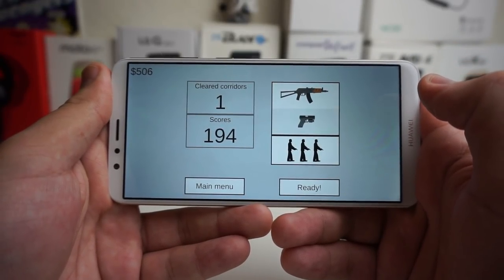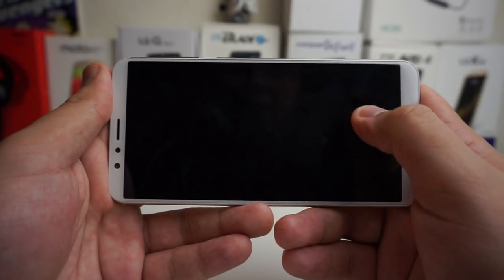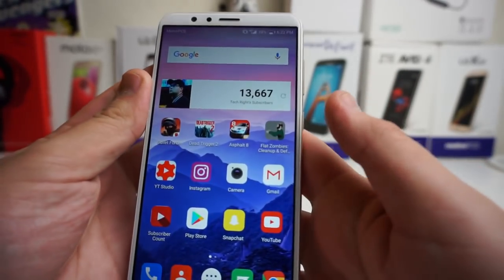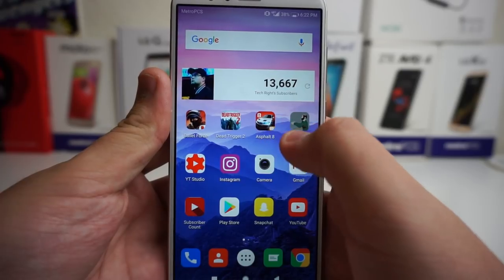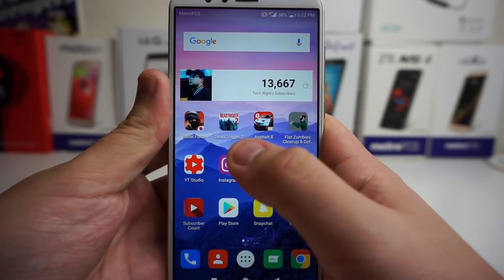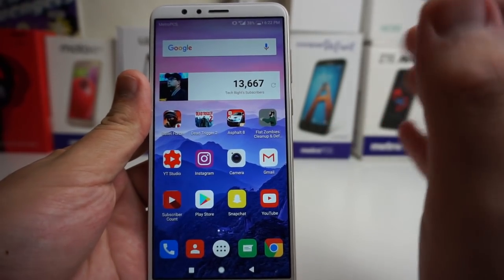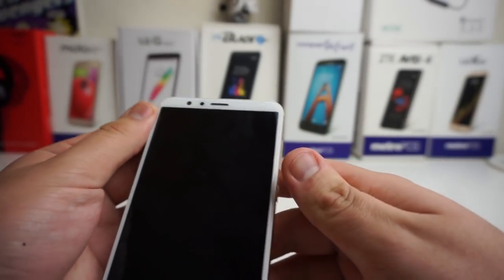With just this tab open you can have a lot of other tabs open, because this device does have 4 gigabytes of RAM. We're going to go ahead and move on to another game. I downloaded Asphalt 8, so we're going to try that next, then Dead Trigger 2, and then Bullet Force — that's more of an online game like Call of Duty. It's an FPS. These are two FPS games and Asphalt 8 is a racing game.